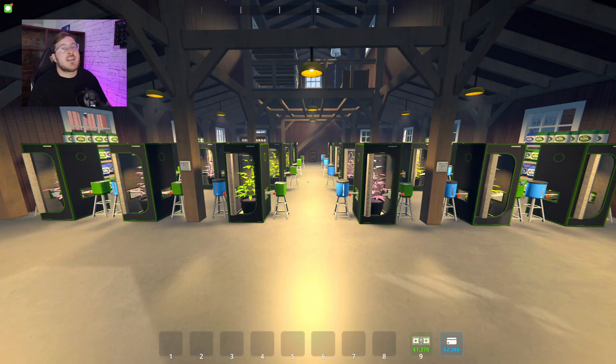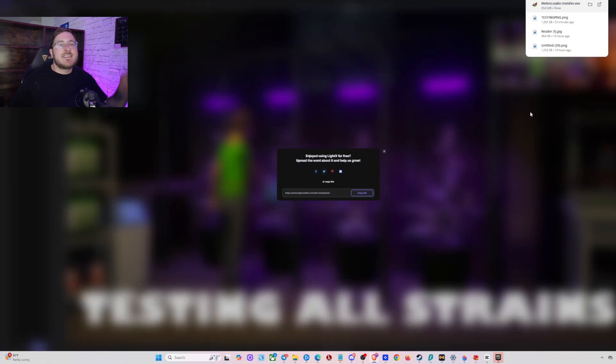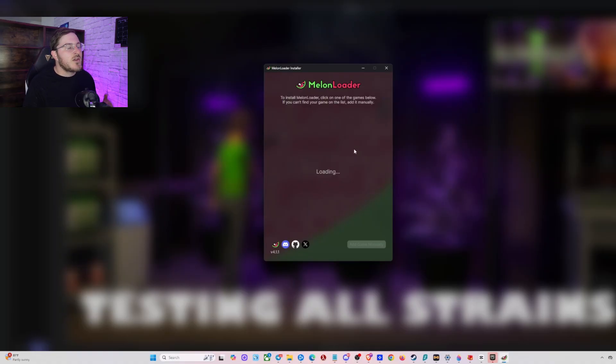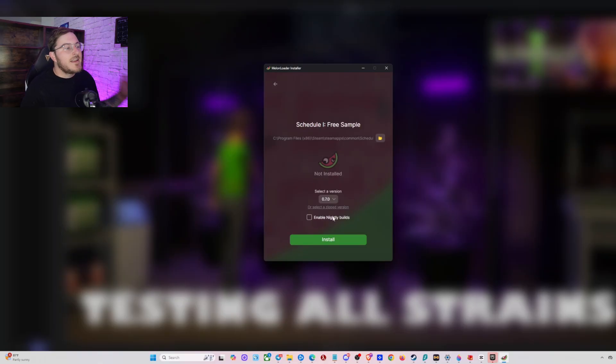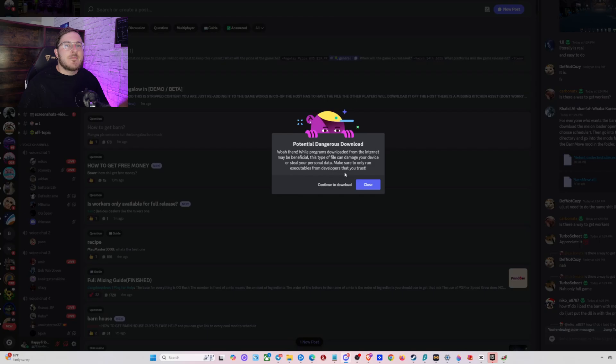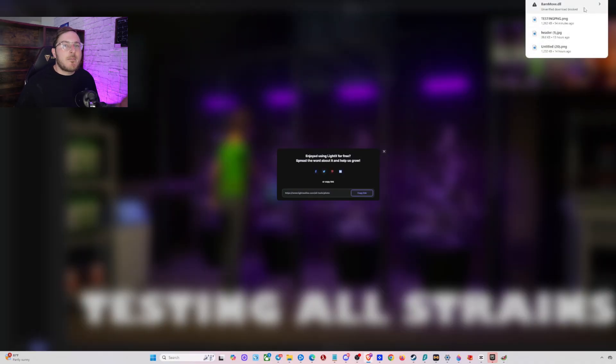Installing the barn mod is a bit more challenging than the bungalow house — this isn't just one file you unzip and place in the properties folder; there are a few extra steps. For step one, you're going to need to download Melon Loader. I will leave the download link in the description box below. Once Melon Loader is downloaded and launched, you'll see a screen where you can select which game you'd like to mod — so click Schedule 1, then click install. The process is completed in about three seconds. Next, you'll need to download the barn file named barnmove.dll, which is also linked in the description via a Dropbox link.